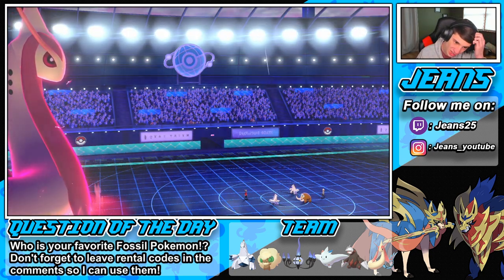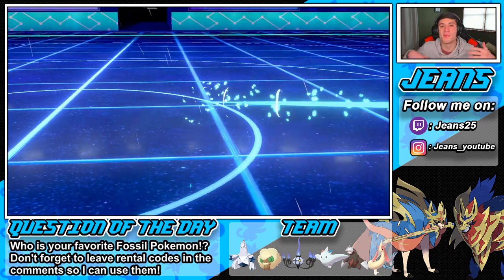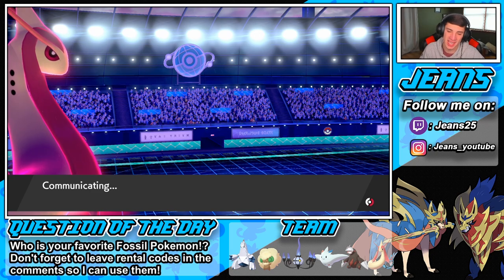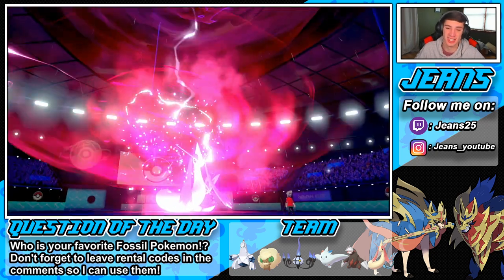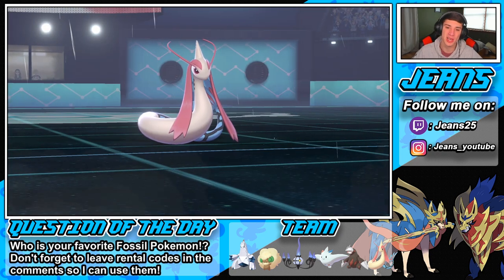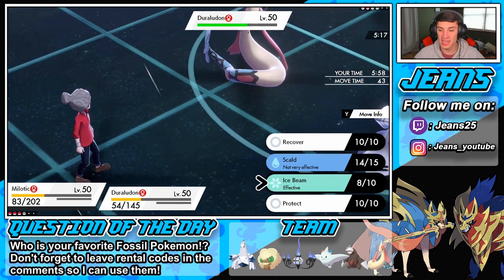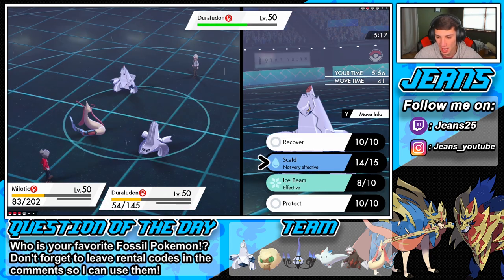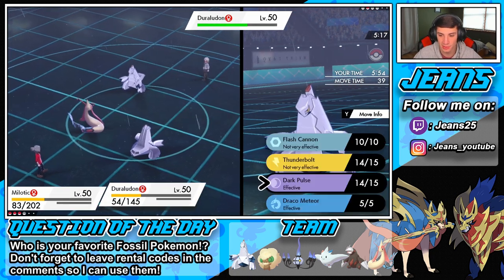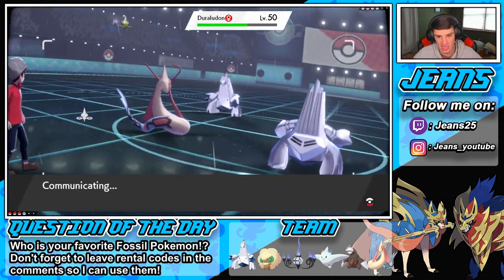We have the rain going — we'll send a Scald here and then a Draco Meteor on this thing. He could Dynamax but I have Excadrill in the back for big STAB Ground damage, super effective. That's going to be big damage and we're going to wrap up this game, go 2-1 with this team. We probably should've gone 3-0. That dang Dry Skin in the beginning — I think Scald will do more since it's STAB in the rain. Drop a little Meteor action.